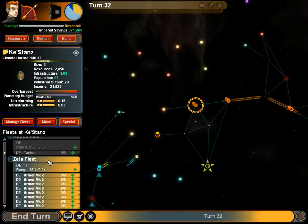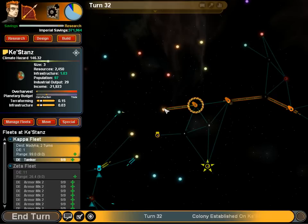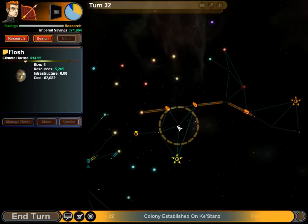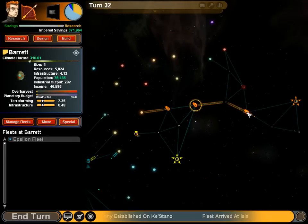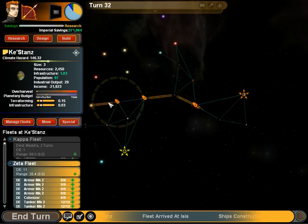Again, the early ships you get are pretty crappy at it. It takes so little damage to destroy a starting colony — like one shot from virtually any gun can destroy a starting colony.